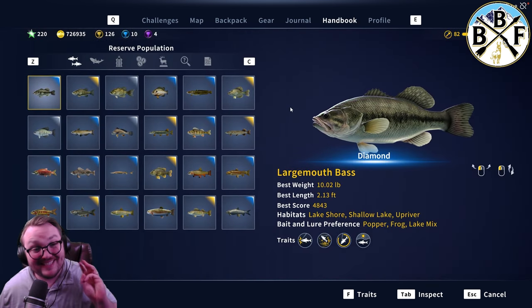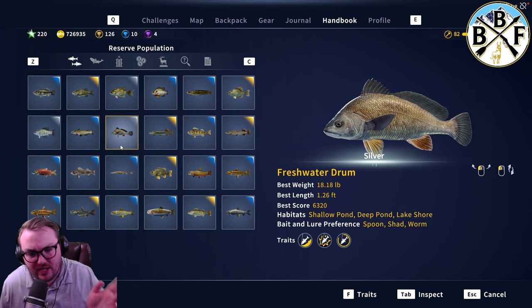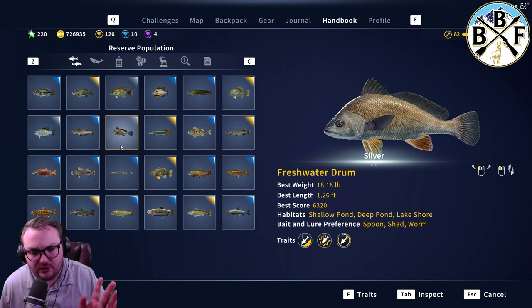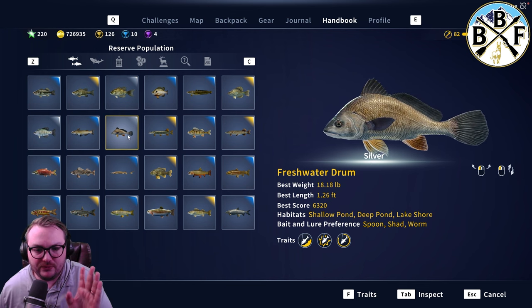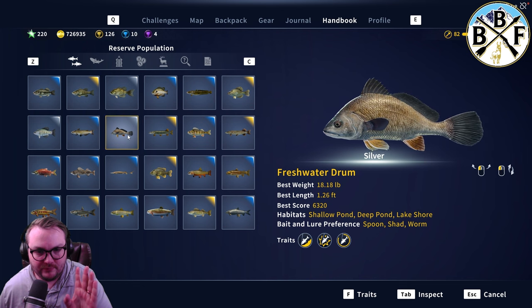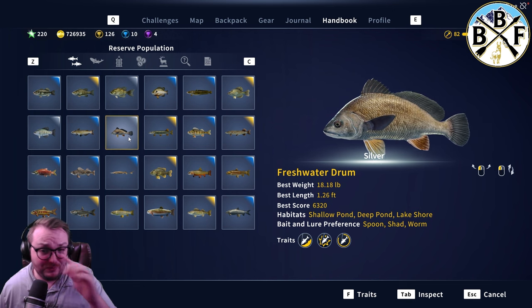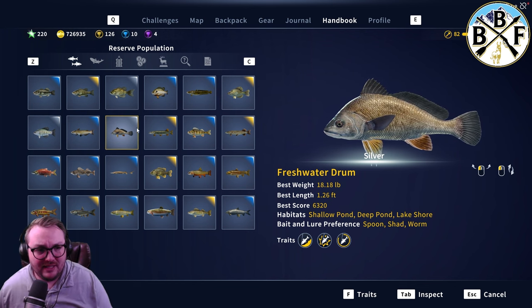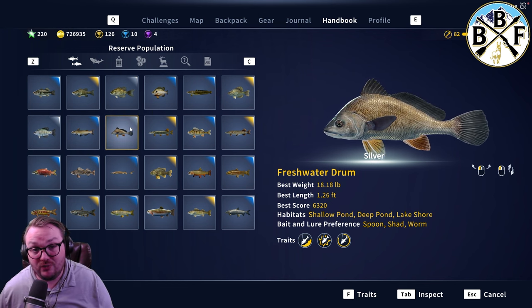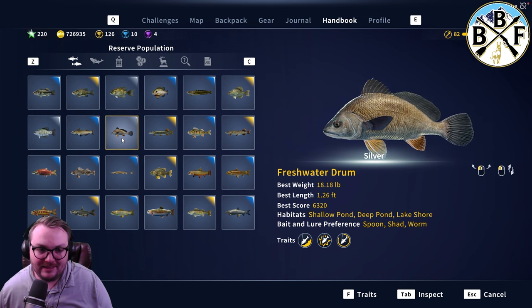And then the last of the three secret fish: freshwater drum. These guys are bottom lurkers — they don't have a certain time of day. 18.18 pounds for silver; I think diamonds may go up to 30 pounds. These guys fight super hard. The models seem maybe a little small for their size. For the freshwater drum you're going to want a bigger hook size — I caught this silver on a size 2 shad, so definitely check that out.